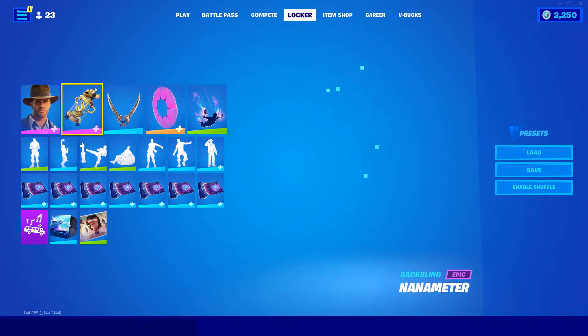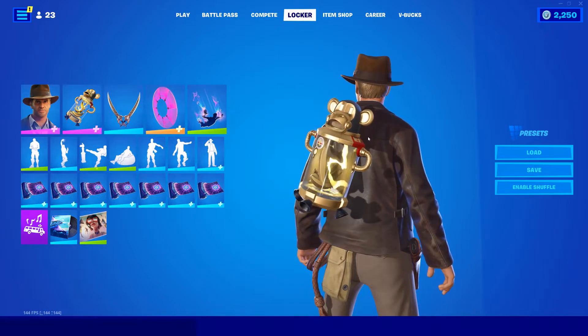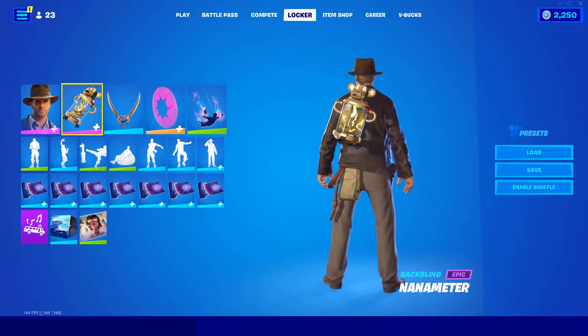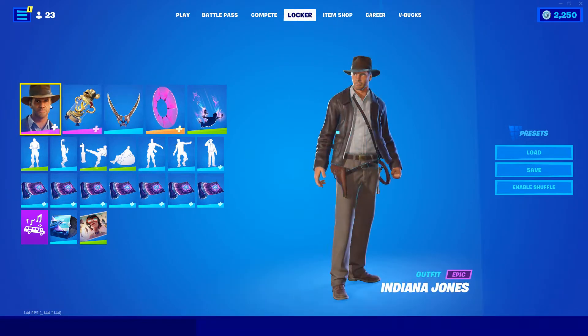Moving on to our fourth one here, we have the banana back bling. I really like the gold, kinda bronze shimmer to it, and with these pickaxes they look even better because it matches that sort of trim — almost exactly. These are a little bit more bronze, a little bit darker, but I do think it overall looks cool and can match pretty well.